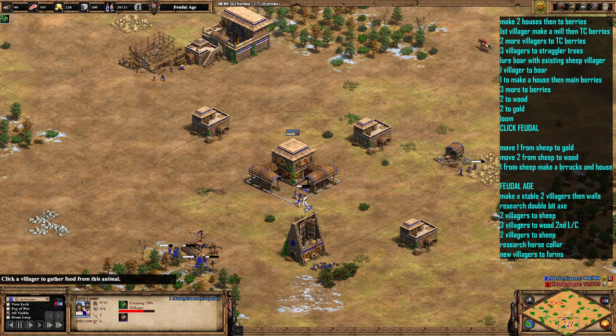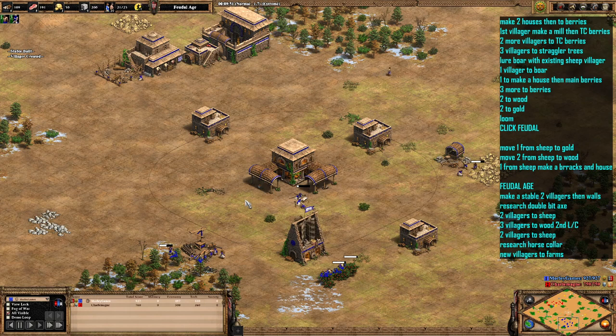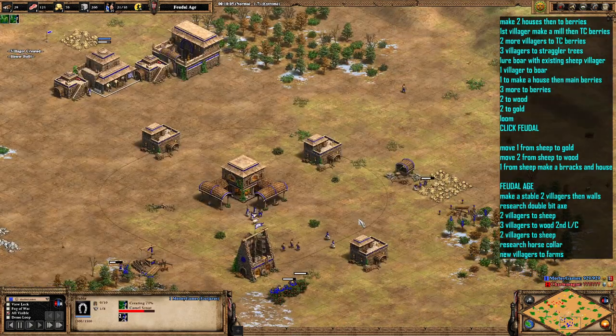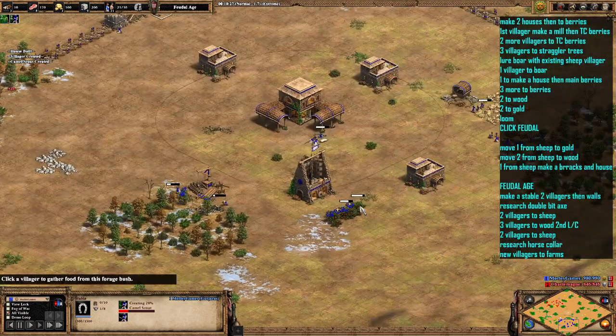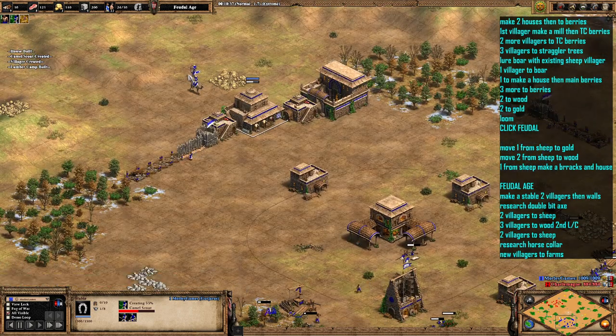The first villagers that come out — we're going to send two on sheep and then three onto wood, then two more on sheep, so we end up with six on sheep. Then we're going to make farms pretty much after that. We obviously want to research horse collar as well. Those two builders are just going to go out and get walled up — start getting your base walled up.